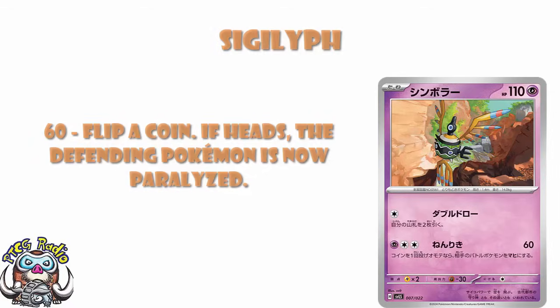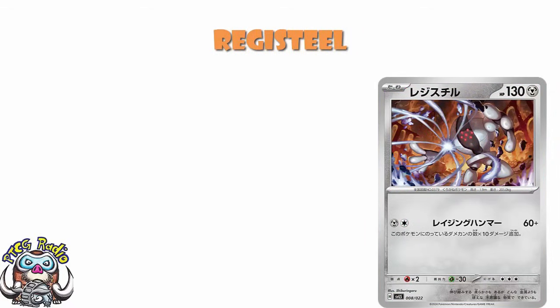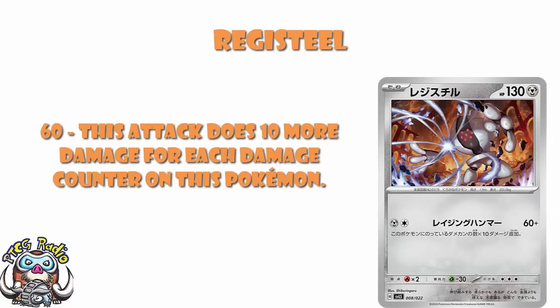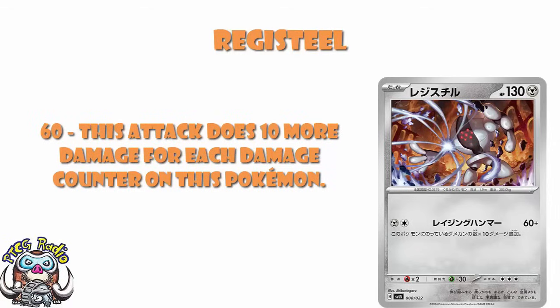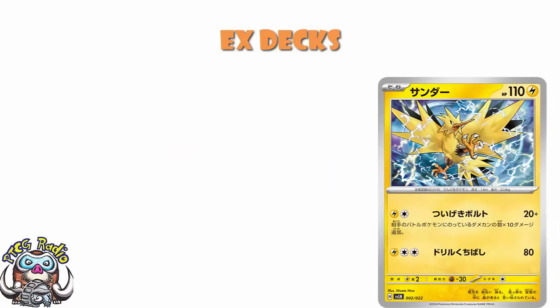And my boy Registeel — and I unironically like Registeel. We've got 60 damage for two energy, plus 10 for each damage on this Pokémon. I don't like it as much as Zapdos, because Zapdos is damage on the defending Pokémon, so you hit with basically anything and then finish them off. But I do really like the idea of your opponent hitting you but not KO-ing, and then you come in and do pretty big damage with Registeel. I'm not pretending this is a game-breaking card, but I do think there is a little bit of potential here. Of the new cards, Zapdos is by far the best of them.